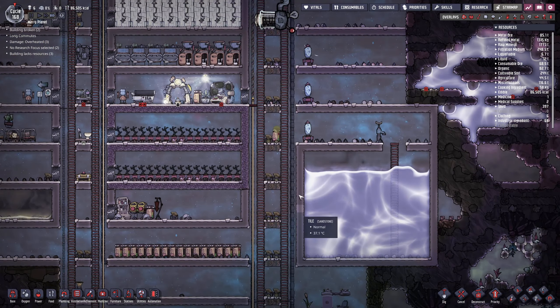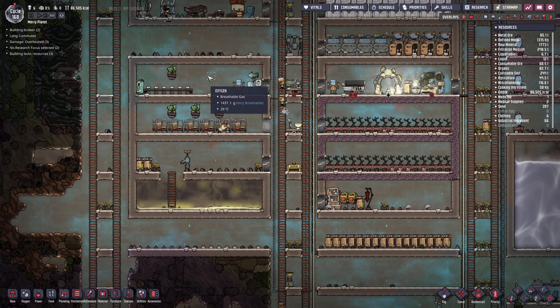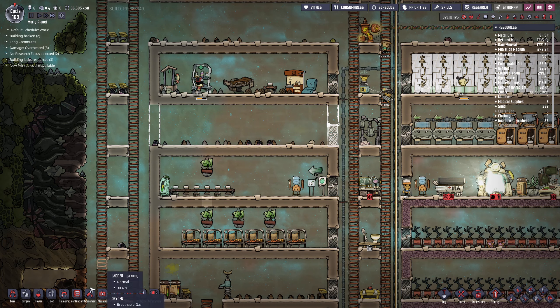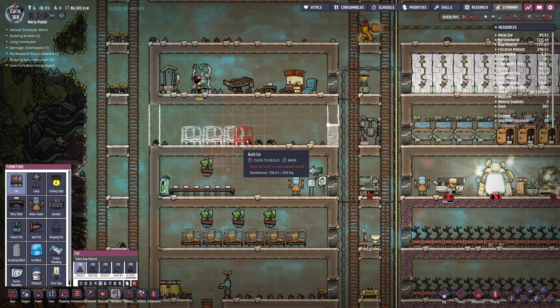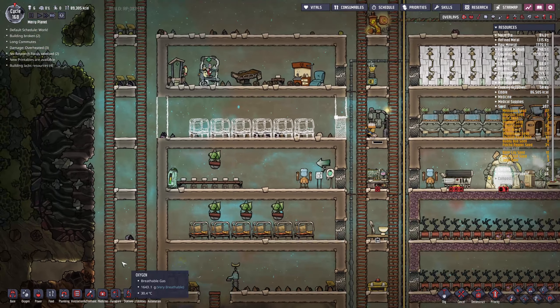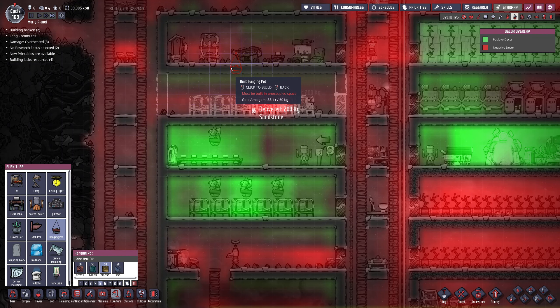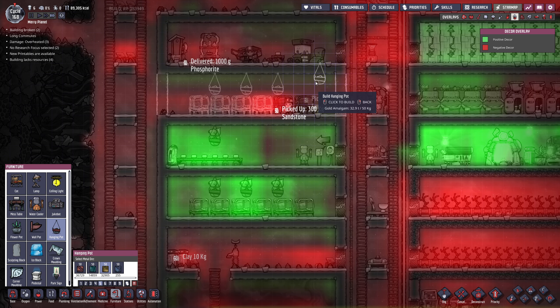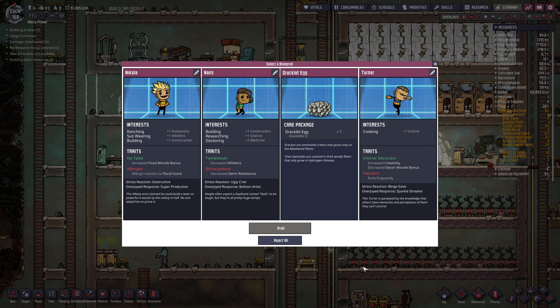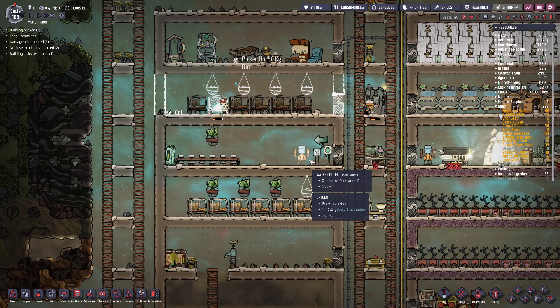Let us cross our fingers and see what happens. I'm gonna go ahead and make another barracks. Do I have Mirth Seeds? I've got 6 Mirth Seeds — lovely. Let's see if we can actually get another duplicant then. No taste — Ranching, we don't need. Building, we don't need. Suit wearing, maybe. Decreased germ resistance? Researching, we don't need. Doctrine, we don't need. Building, maybe. I don't like any of you — get away from me.